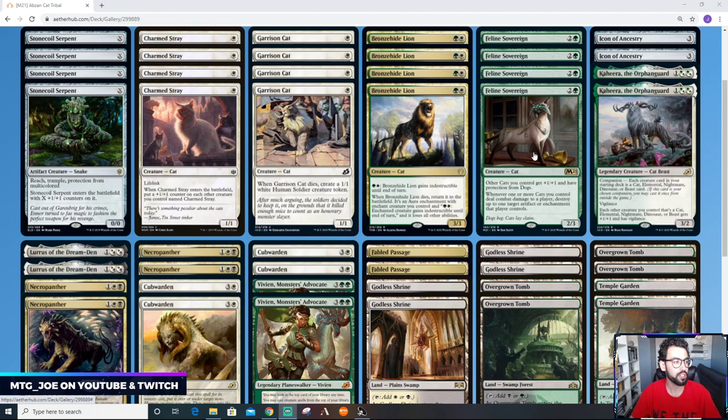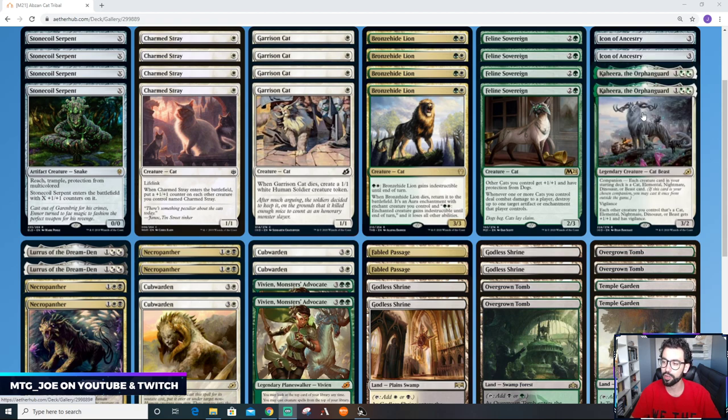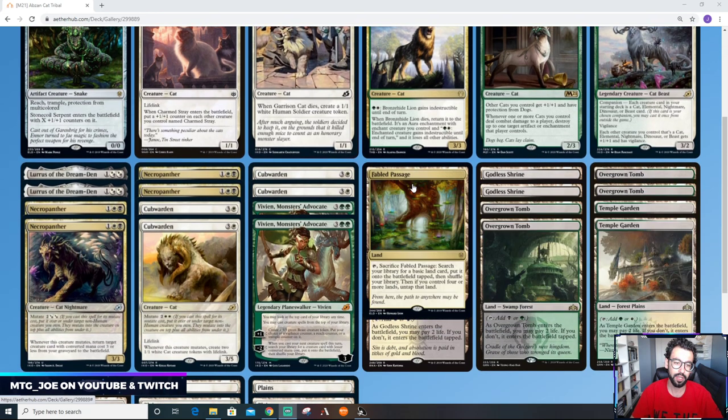Feline Sovereign is a three-mana 2/3 lord, and whenever one or more cats you control deal combat damage to a player, you destroy one target artifact or enchantment that player controls — so there's some removal baked in. Icon of Ancestry lets you name cats so they all get +1/+1, and for three mana you can look at the top three cards and put a cat into your hand. Kahira is a lord for our cats as well. These all make the smaller ones chunkier.